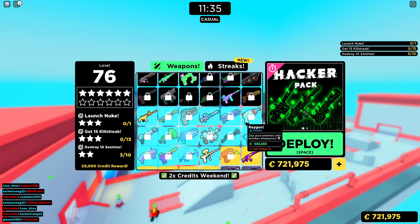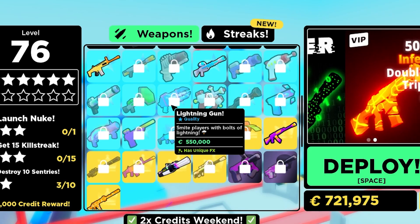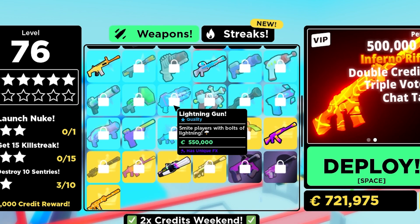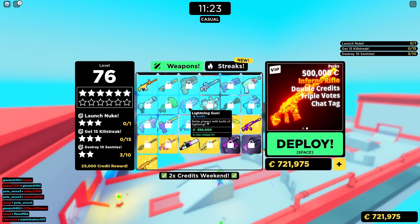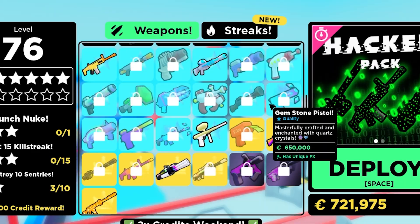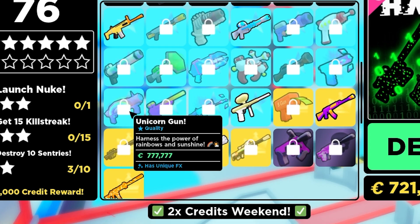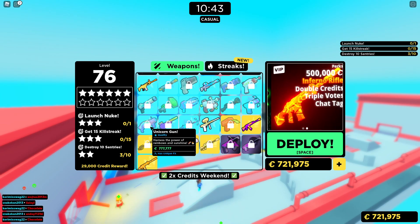We've also got some new guns in this game other than the Robux ones - you've got some in-game currency guns, which are a lightning gun at $550,000. Jeez, I've only got $721,000. All right, we're going to get all of these, I'm going to show you how. There are two other new guns: the gemstone pistol - this one has a cool effect, I'll show you it later in the video - and the ultimate unicorn gun. Now these guns are very expensive. I'm going to show you them all and give you my thoughts so you can make the right choice.